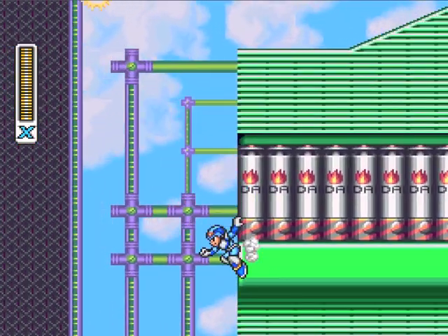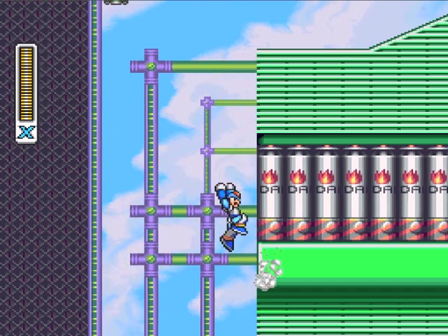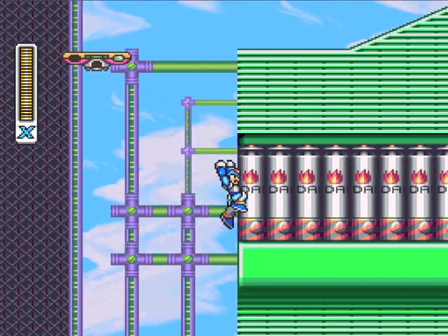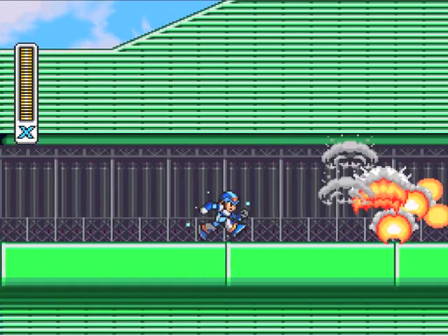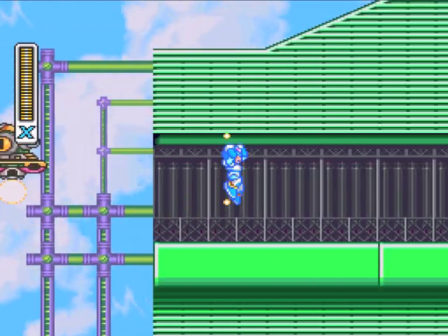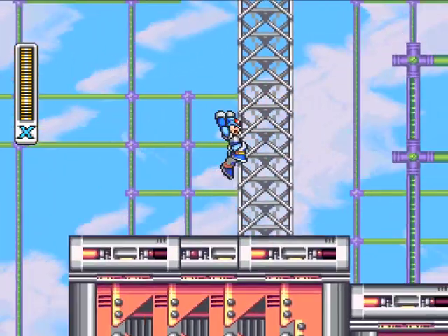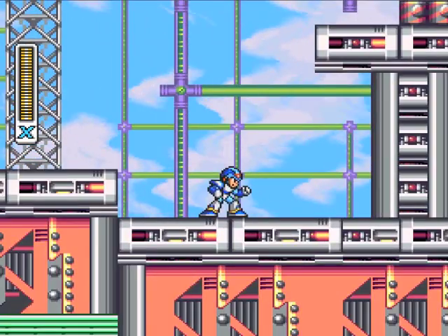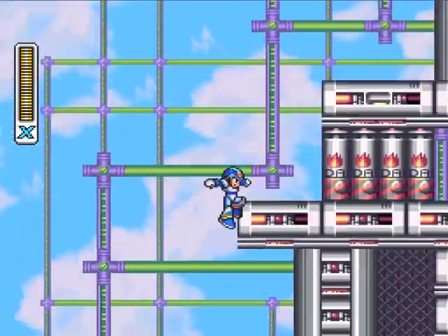Now we can actually blow this up, which I will do painstakingly slowly because I think it says — is that oil or 'danger'? It says 'danger, danger.' This is not the safest way of doing this, but it is pretty cool to see — and all for an extra life that we might have just lost. There we go, and no damage either! So we've collected a secret extra life and a heart tank.